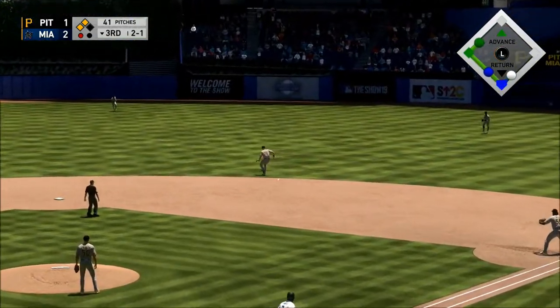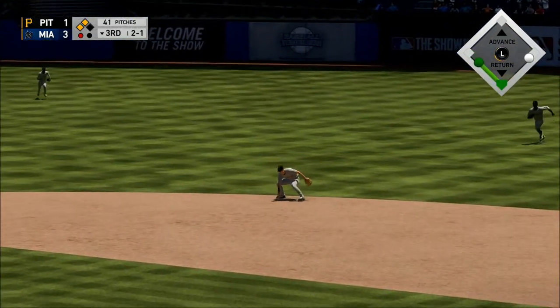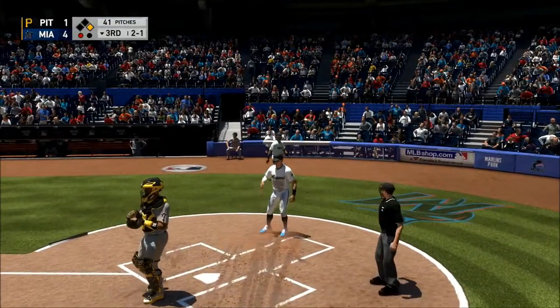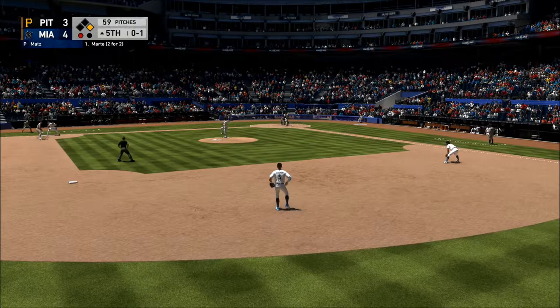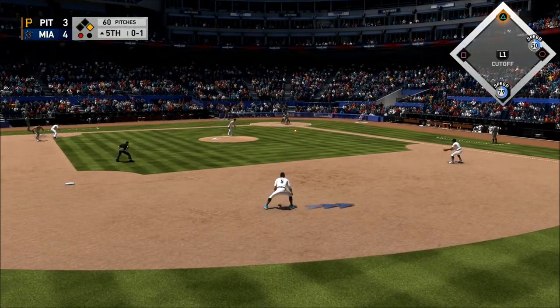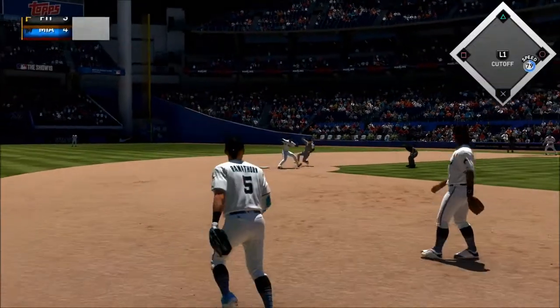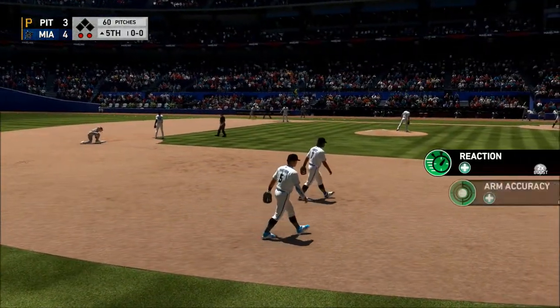Hit hard on the ground to second — oh, and he can't come up with it. The second run will score. He's been pretty good — five for twelve, and he also has one home run. On the ground to short — to second for one, on to first, as they get the double play to get him out of the inning.